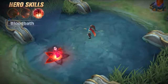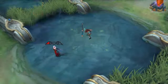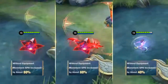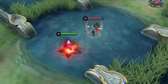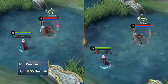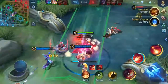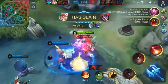Second skill: Bloodbath. Carmilla activates Bloodbath to accumulate Bloodbath energy and greatly increase her movement speed. When she uses the skill again, she could cast Bloodbath energy to a designated enemy, dealing magic damage and stunning the enemy. The damage and the stunning time scale as the Bloodbath energy accumulates. With Bloodbath, Carmilla can control enemies with a relatively high hit rate when roaming and assist her allies to slay targets.